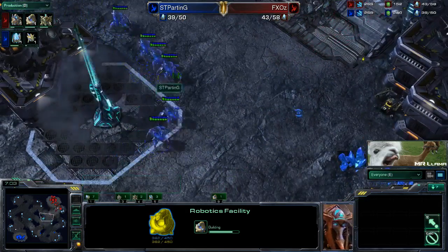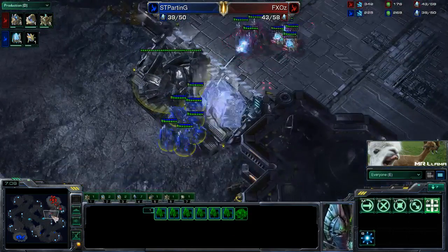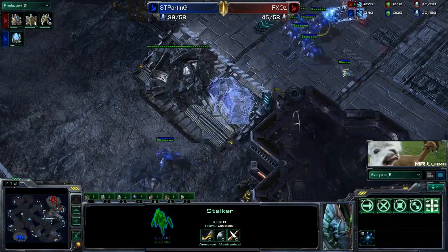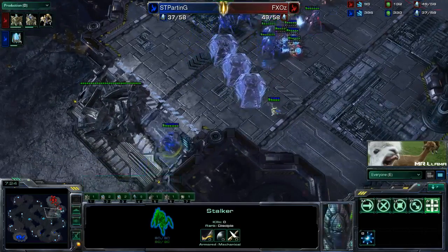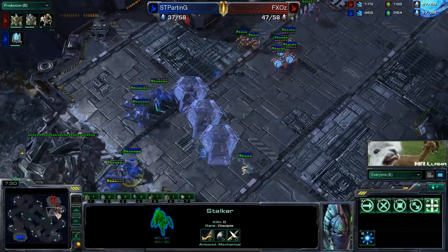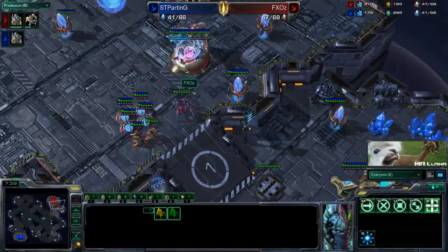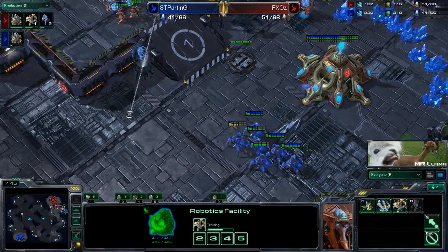Here he's going to see - okay, this is a blink all-in - because he sees six stalkers right there, and he knows at this time in the game if there's six stalkers that's pretty much blink all-in. He cannot have focused on or gone for anything else. It's usually seven or eight stalkers, the one was a little bit lagged behind. So now it's going to come down to a little bit of micro, some nice force fields thrown down. Once the units blink forward he can trap them in so his zealots can get some hits. This is where the robotics facility is so crucial - he needs to get this immortal out to be able to deal with this all-in.